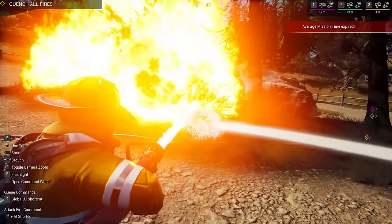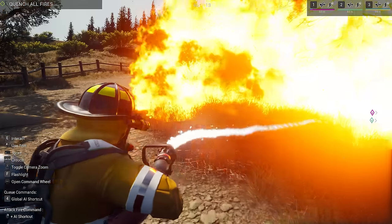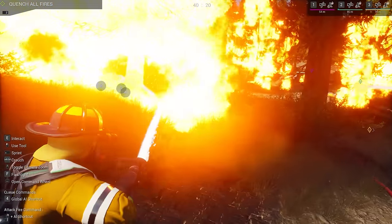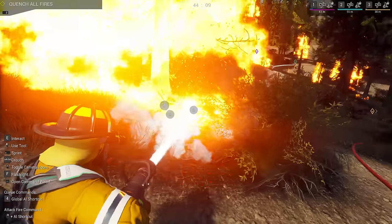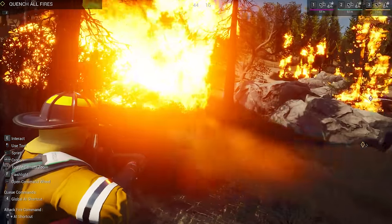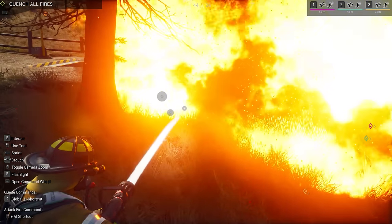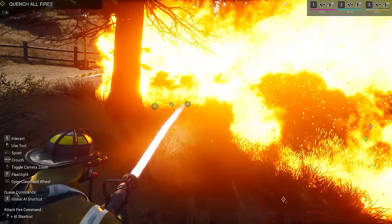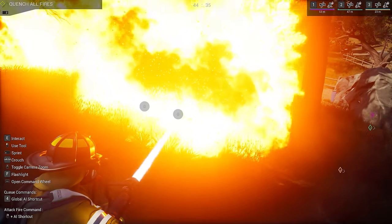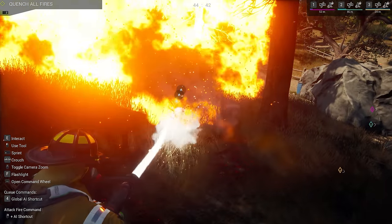We're advancing once again to the right now that we've got all the left side taken care of. I'm going to help sweep to the left, and if we work together it gets these fires out a lot quicker. Average mission time expired — well, what do you expect? I can't get in the bucket, and I tried to get the AI in the bucket too — I think it might be bugged. Something that's missing from this game as part of firefighting is the investigation work needed to find the cause of the fire. If they added that it'd be really cool.